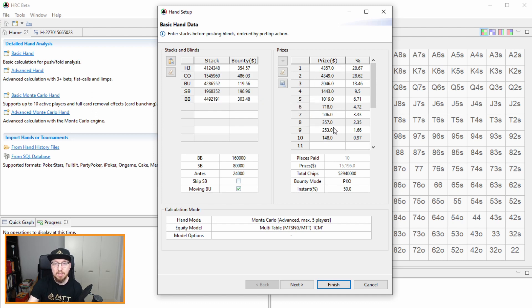Over here we've got the payouts. I've only done up to the top 10 payouts because there are only 10 players left. A quick hack: if you don't have access to the lobby anymore, you can search for the tournament ID on Sharkscope and it will give you the results including the amount won and the bounty amount. When working out the prize pool you have to subtract the bounty amount from the total. It's really important that we also put in the total number of chips, because this helps HRC work out the average chip stack at this stage of the tournament.